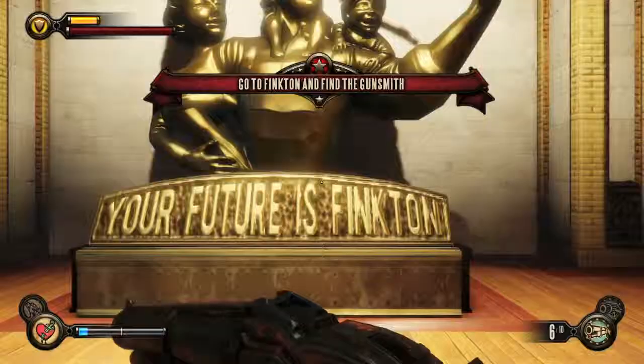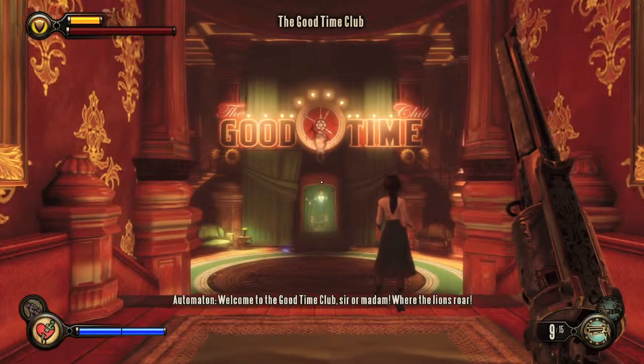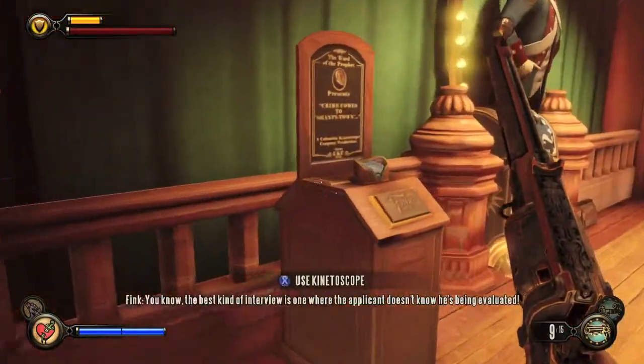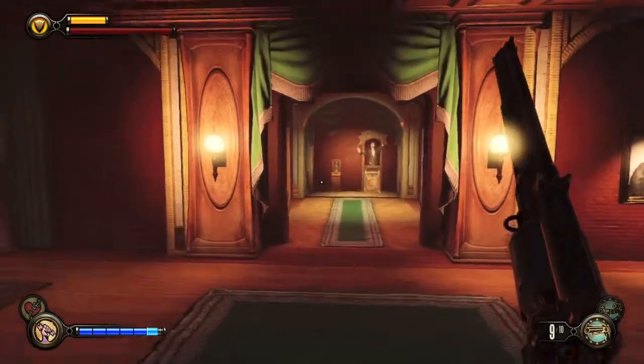When you go to the worker induction center, turn around and there will be a telescope right next to the gondola. Once inside, take a left and there will be a kinetoscope. In the Good Time Club, head upstairs and grab the kinetoscope there. Then from the main stage, go straight after killing all the enemies and there will be a kinetoscope right by the vending machine.